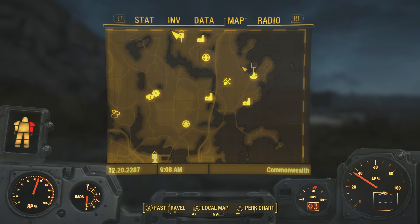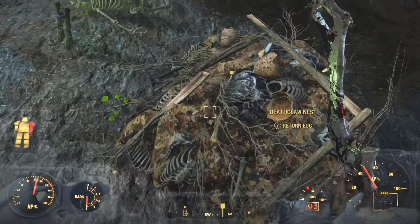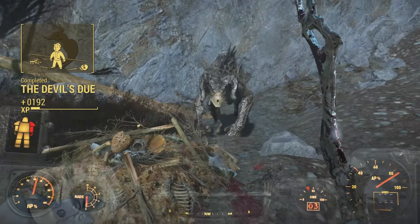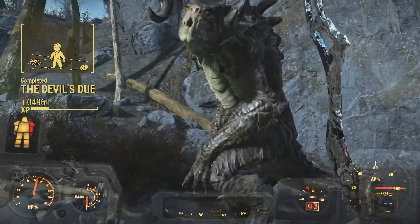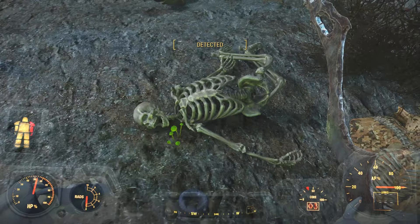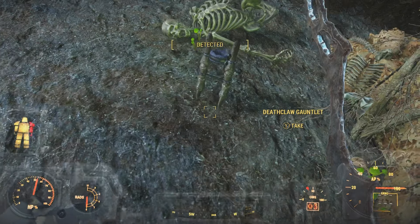The nest is located to the northwest of the Museum of Witchcraft, and luckily it's not too difficult to find because the game does give you a quest marker, but it is a little bit far off. Once you're there, put the egg back in the Deathclaw nest and a friendly Deathclaw will appear. So long as you do not attack it or try to take back the egg, it is not going to harm you. Additionally, next to the nest is a free Deathclaw gauntlet, so make sure to pick that up as well.